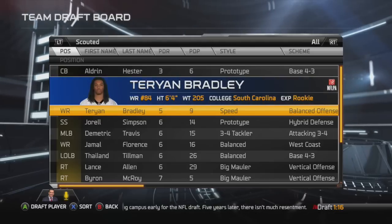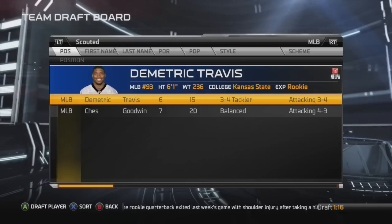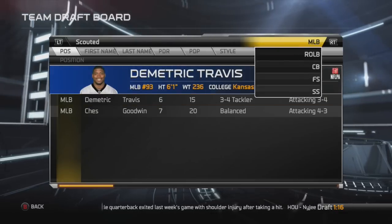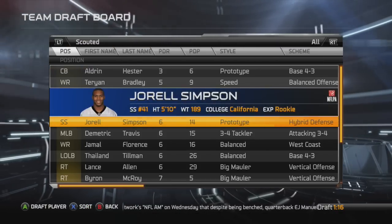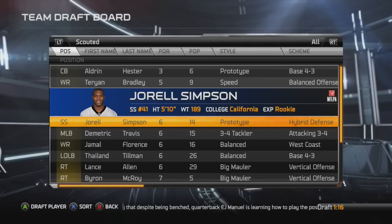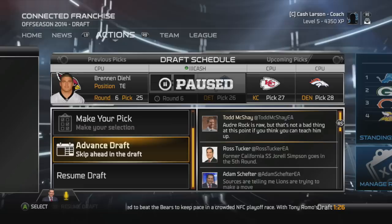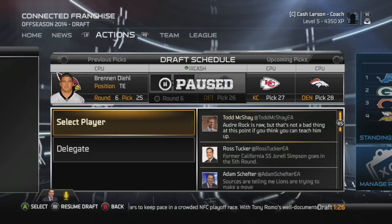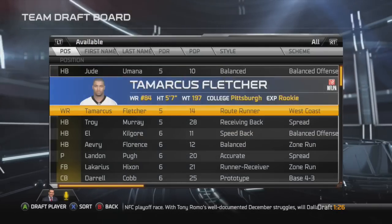Now on to our fifth round pick. We're going to end up taking Jarrell Simpson, a sixth-round grade strong safety. That was a position I mentioned we might look at, and he ended up being the guy with the best value. So we take him in the fifth.